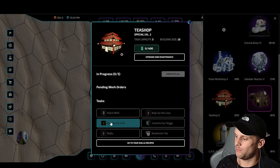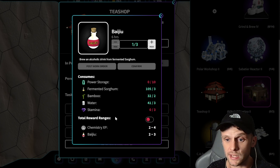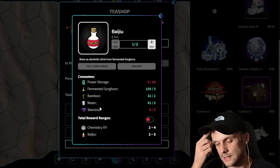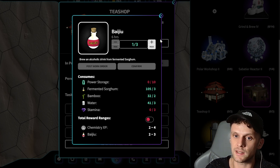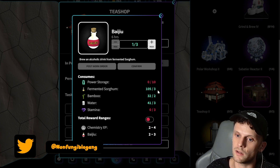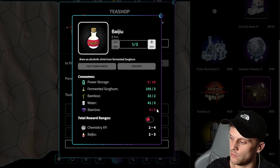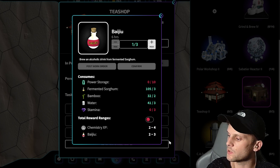In my opinion the best thing about the tea shop is baiju. For quite some time, baiju has been profitable — I'll show you the spreadsheet shortly. It's profitable most days, ranging from about 6 to 12 dust per task. It's always worth checking day to day because it fluctuates, but it's a great task. This task doesn't require any skill level — baiju is essentially a type of alcoholic drink originating from China, made from fermented sorghum. Power requirements are minimal, you need a little fermented sorghum, bamboo, some water, and free stamina.